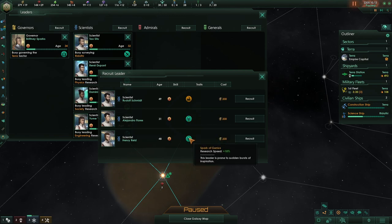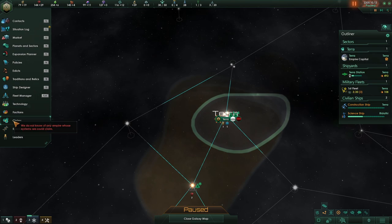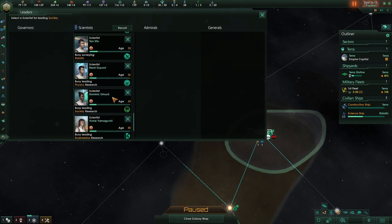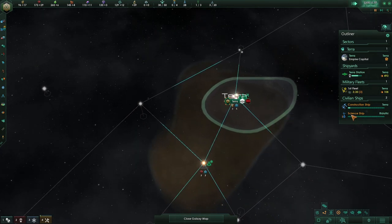We should actually build a new science ship right off the bat — we do have enough energy to hire a leader. Oh my gosh — we've got two research spark of geniuses! Awesome, fantastic. This is turning out to be probably one of my best starts. I'll probably be next to warring civilizations or something, but we don't have to worry about advanced AI. So that's always good. I can't get the other spark of genius yet — let's get the pop growth going first. We'll put the other scientist in our new science ship.